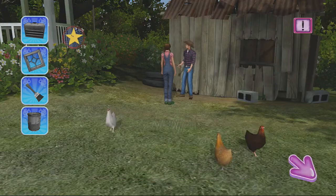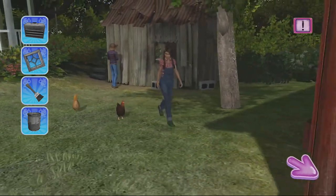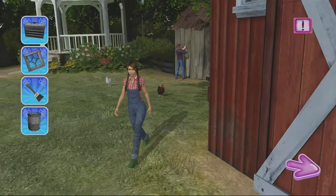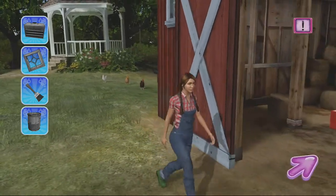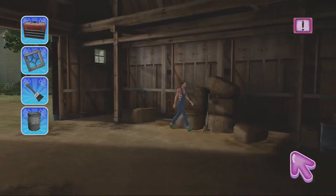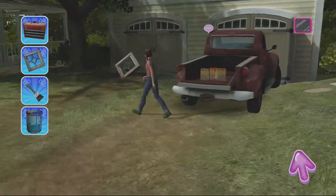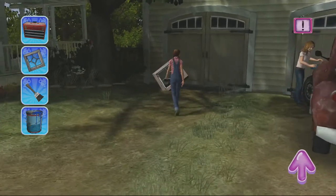We need an ammo box, a picture, a broom, and what I'm assuming is a health kit - they say it's a bucket of paint but it looks like a bottle of pills. You man-walk to the barn and you find one object, which in no way is correlated to what you saw in the upper left.